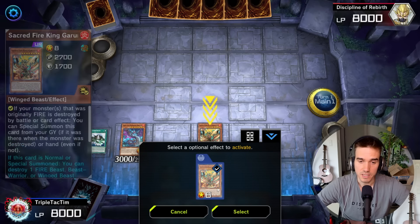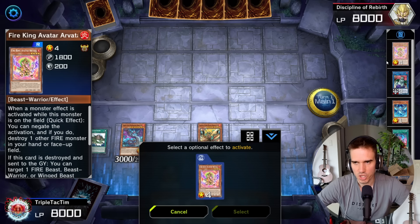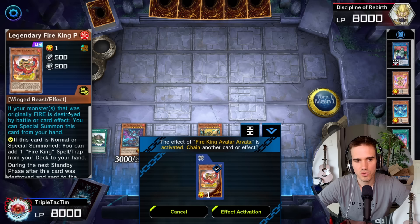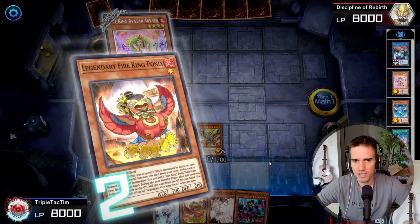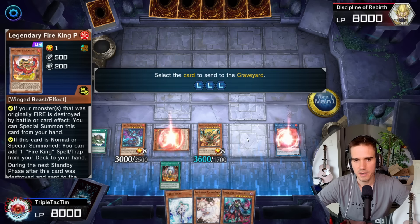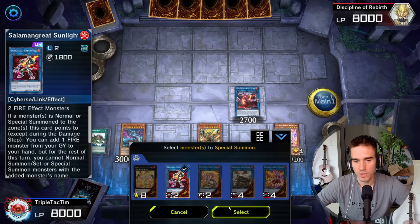Chimera triggers: if destroyed by a card effect, target one fire monster in your graveyard and add it to your hand — we add Ponix. Then we have Garunix's trigger because a monster originally fire was destroyed — we special summon Garunix. Ponix also comes back and we get Garunix's trigger effect again. If there's a card to destroy on your opponent's board use Kirin; otherwise use Avatar. In this case we use Avatar because we need to revive something special. Avatar can revive one fire beast — basically always fighting monsters — but it can also revive Dual Little Chimera.